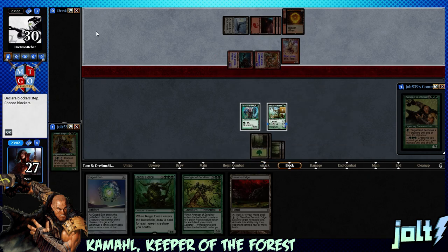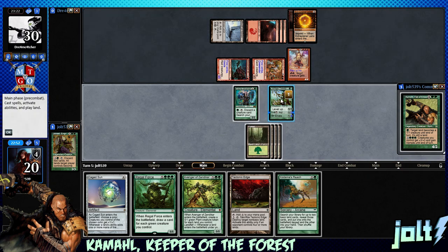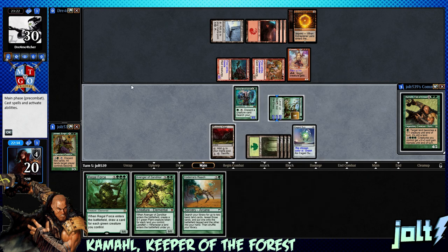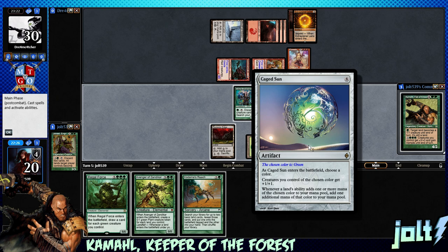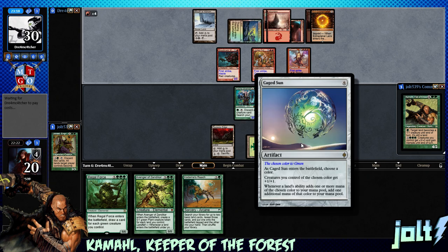They're swinging in for seven, dropping us down to 20. Next turn we're looking at 11 coming across. We can do something with Kodama's Reach. Looking at six mana - let's go for Cage Sun, we're gonna name green. That puts us in a spot next turn to hopefully rally from there. It automatically picked green - that always trips me out. Anyway, Cage Sun is down now - we're looking at eight mana coming out of our forests. Gratuitous Violence - nice.